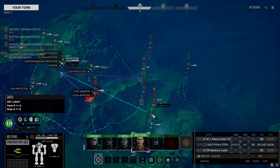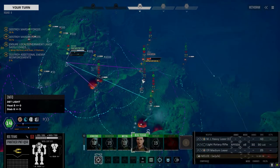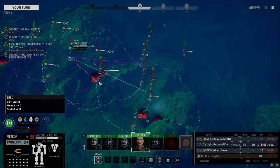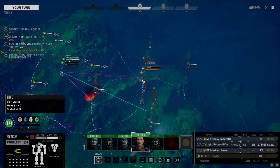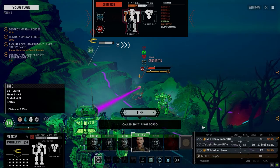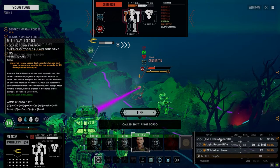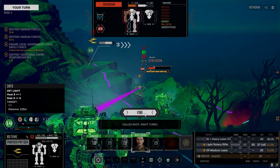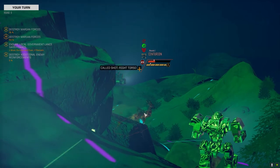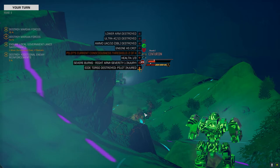Do I try and kill the Cent or try to attract somebody else's attention? Let's try and kill this guy. We'll go for his torso. I'll leave that off because we have a low chance to hit — this way we can move farther next turn. Okay, there goes this whole side — one of three health.